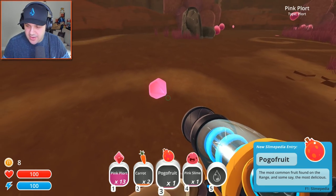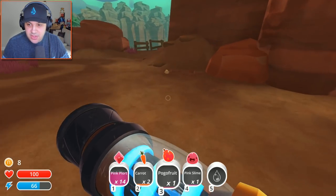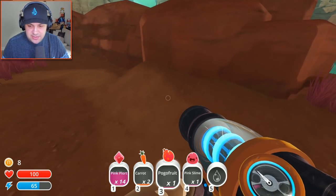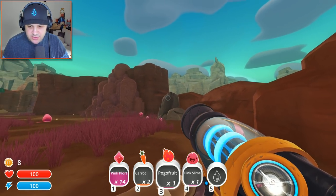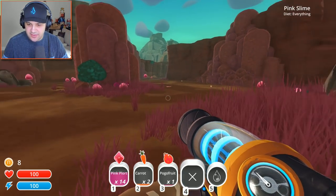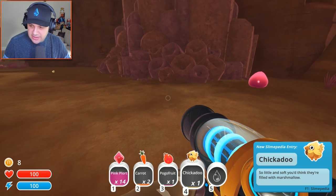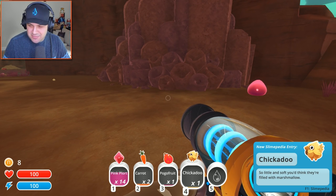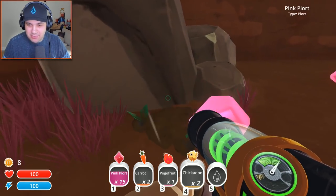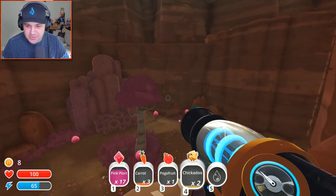A pogo fruit — the most common fruit found on the range and some say the most delicious. What is this? Is this a little chicken? I just picked up something and it didn't go into my inventory. Is that because my inventory is full? A chickadoo — so little and soft, you think they're filled with marshmallow. That is super weird. Let's get some more pink plorts. We got 17, so we can cash those in for some more bucks.